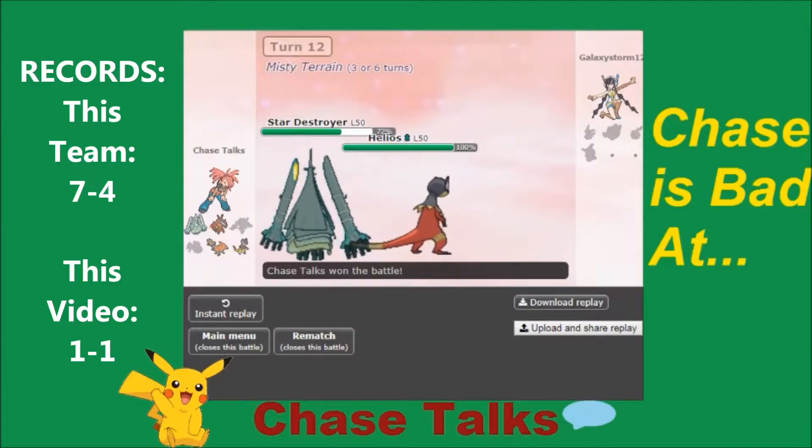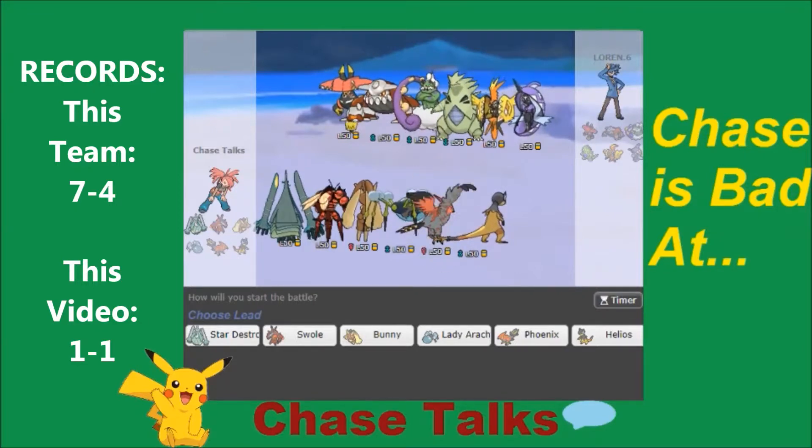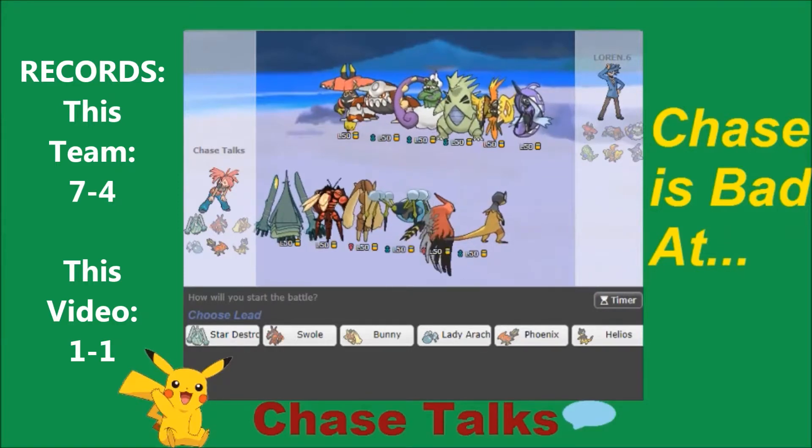We're 1-1 on the day. Cutting to the third and final match. We're facing off against kind of a Sand team with three Tapus: Tapu Fini, Tapu Koko, Tapu Bulu, Tyranitar, Heatran, and Tornadus-I — not T. Interesting. Probably trying to get the priority on Tailwind is why I'd assume he's got Tornadus-I.